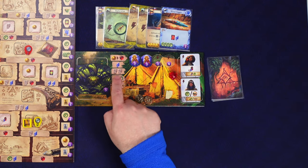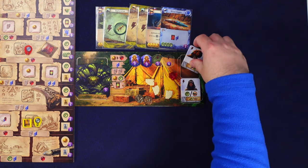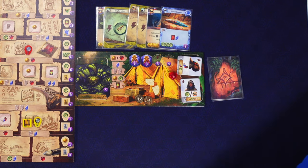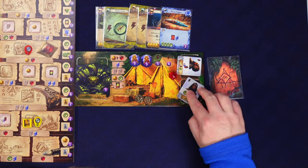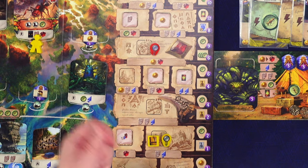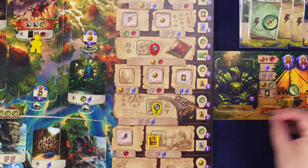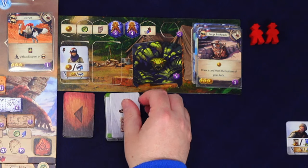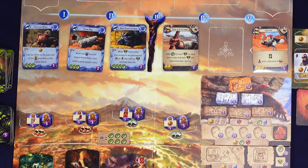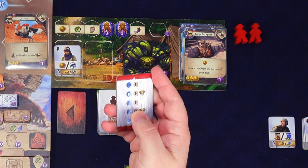I'm going to do some shenanigans - use this idol to cover the two-point spot and gain two stone tablets, then use a free action to trade one tablet for an arrowhead, and another free action to gain one compass. Then I spend the two tablets and arrowhead to bump the magnifying glass up to the next spot, gaining one compass. The rival places a worker and I pay one gold to buy the hat, putting it at the bottom of our deck.